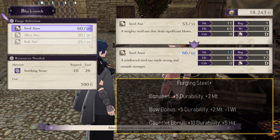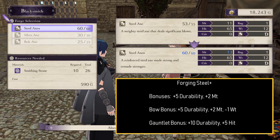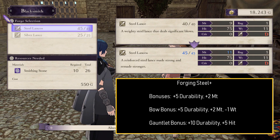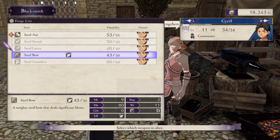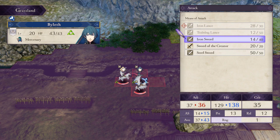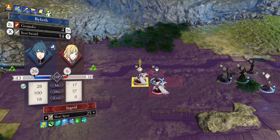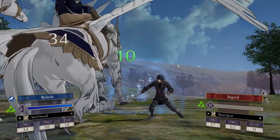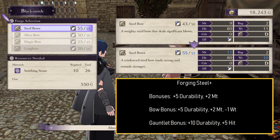The last weapon tier we are covering in this video is steel. Steel plus weapons get plus 5 durability and plus 2 might. If training is better for speed and iron is better for consistency, then steel is all about damage. With combat arts in the game they benefit from having more powerful weapons since you can't get a follow-up attack — at least for most of them anyway. You may end up chewing through durability, but steel weapons have more durability than iron weapons, so it may play into the idea that you use harder-hitting steel weapons for finishing off enemies with combat arts.